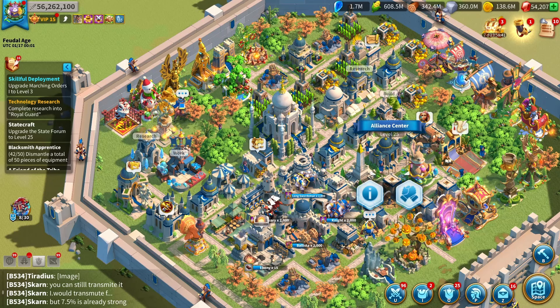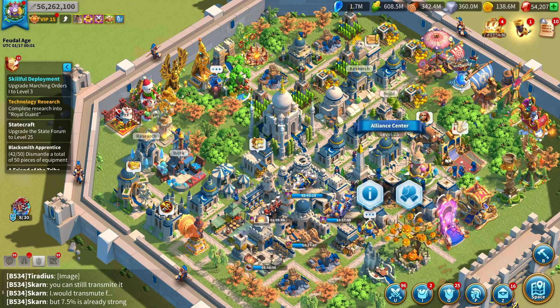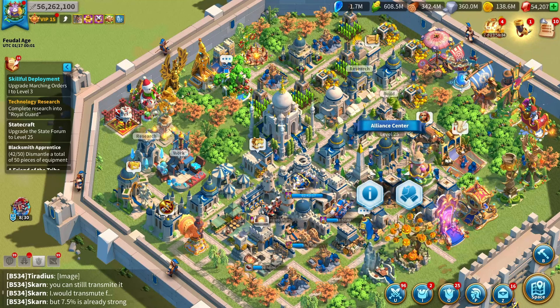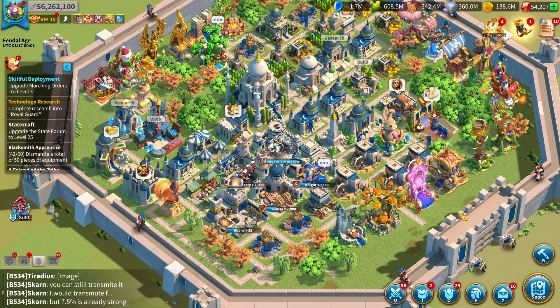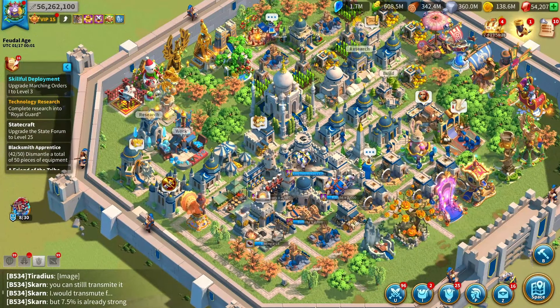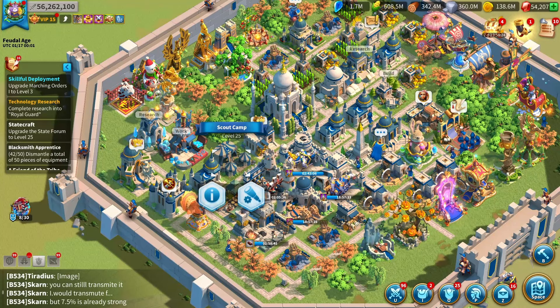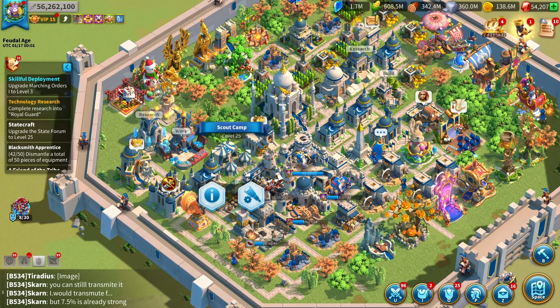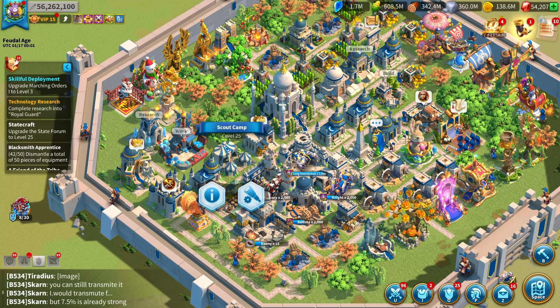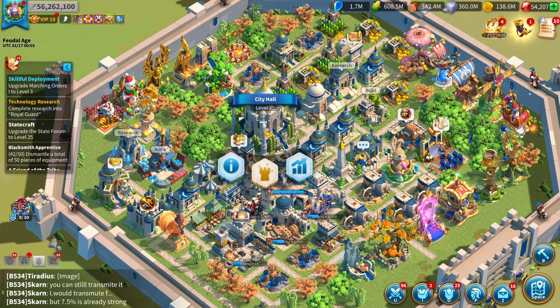Obviously upgrade whatever the game forces you to. There are a few buildings worth focusing on — the alliance center is the most important of those. You can also upgrade resource buildings every now and again. If you don't have any resources, upgrade your scout camp because you get back more resources than you spend. If you're out of resources, the scout camp is a good upgrade. Otherwise, prioritize your alliance center and city hall, pushing straight to 25.